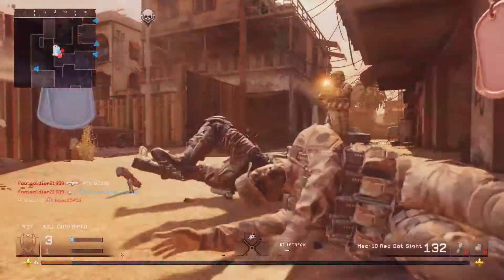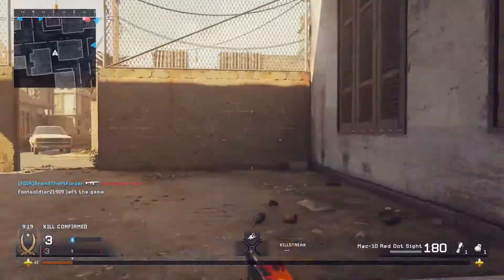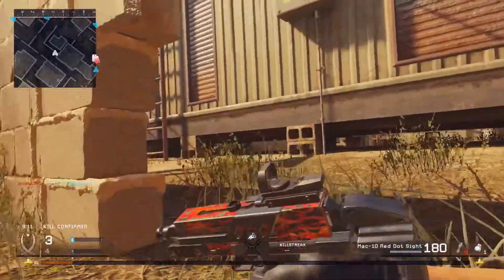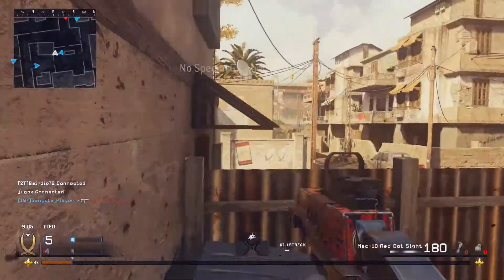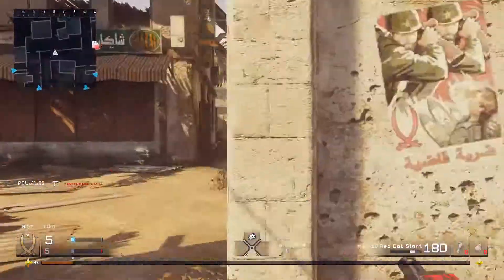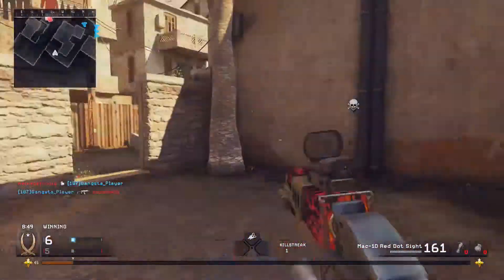We're starting off today with the MAC 10. The setup today: we've got a red dot sight, fire camo — which you guys know I love — and the reactive kit which I unlocked a few weeks back. It's a good gun generally. We've got the usual perks on: stopping power, bandolier, and extreme conditioning — it's my usual setup, especially on a map like Backlot.